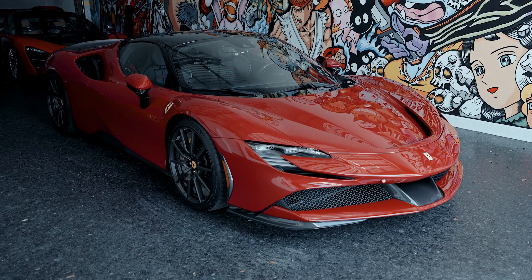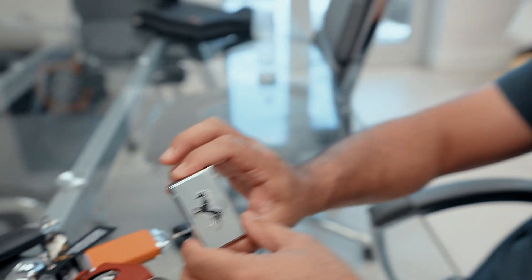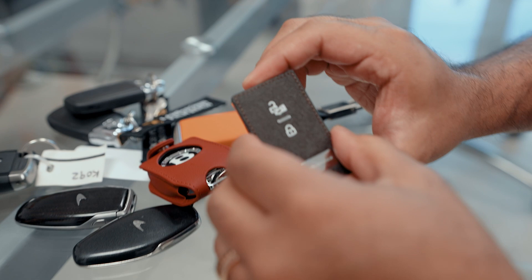My favorite key so far out of any car I've ever owned is actually a Ferrari key, which is very weird because Ferrari has always been good with their red keys. But for the first time, with the SF90, they've changed that. It comes with two keys — one gray and one with the color of the horse with yellow. It's a very beautiful key, with a really nice place to put it in the car.